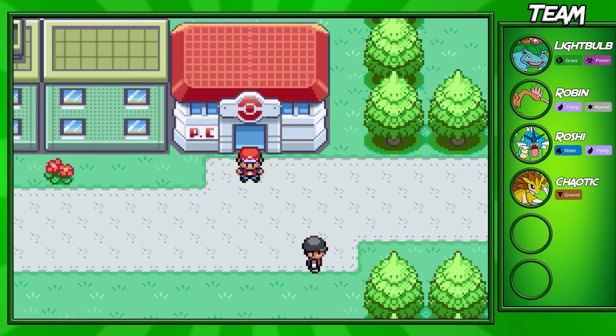Hey guys, Kokusum for the Win here and welcome back to another Leap Green walkthrough episode. In this part, I'll be showing you guys around Celadon City.